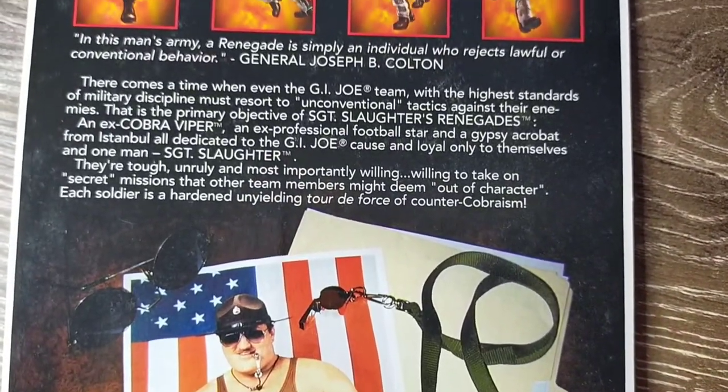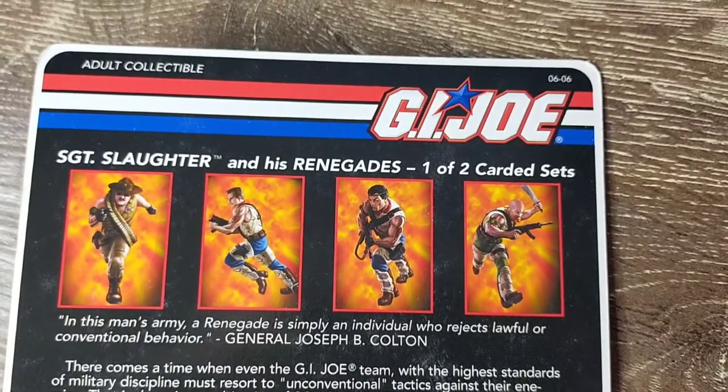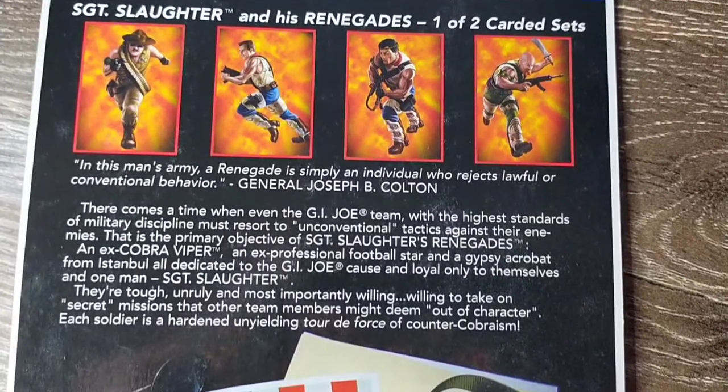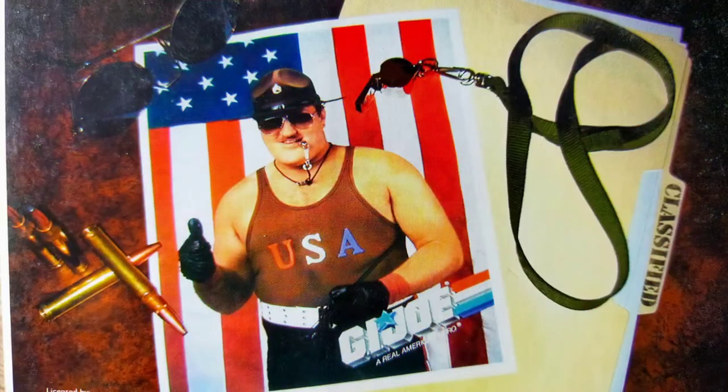There is a quote on the back from the original G.I. Joe, General Joseph B. Colton, as well as a brief summary of Sgt. Slaughter and the Renegades. And it's a nice touch to show off the original Sgt. Slaughter G.I. Joe promo image, along with some familiar Sarge items.